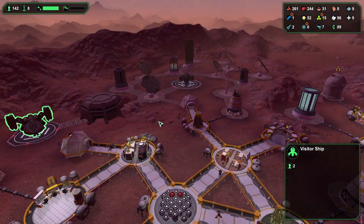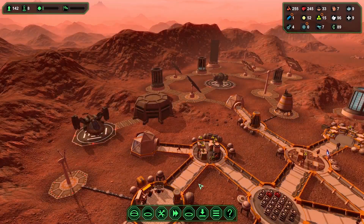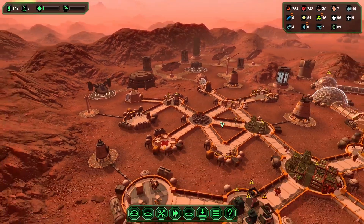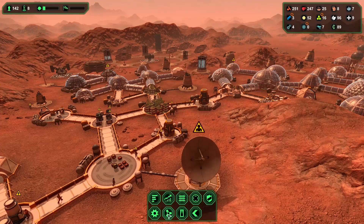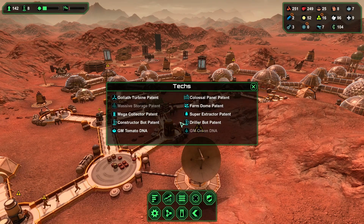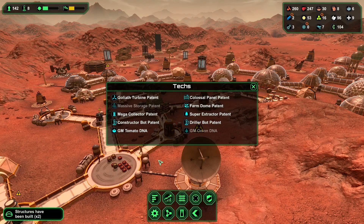We've got a couple more visitor ships — I need the money so we'll just keep those up. Right now I need two more techs — I've got to get the massive storage patent and the genetically modified onion DNA schematic, because I'm having problems with food.